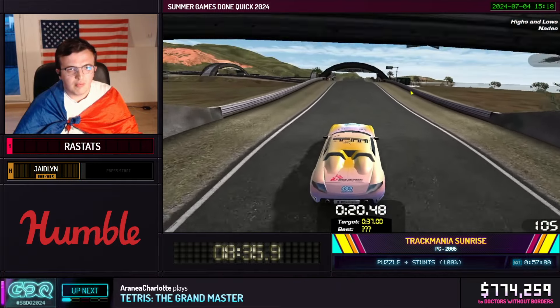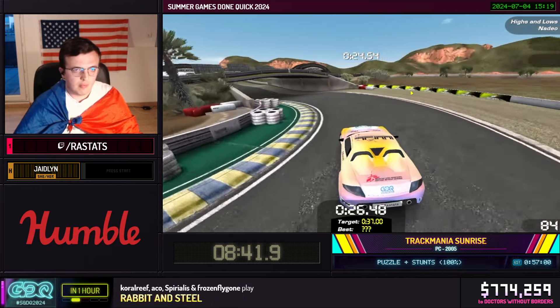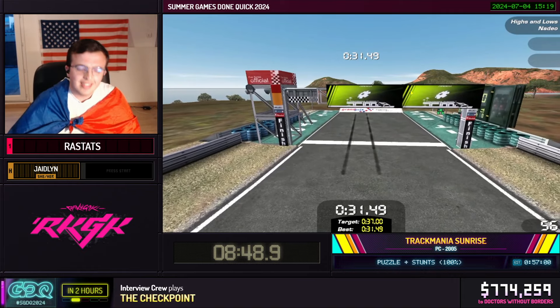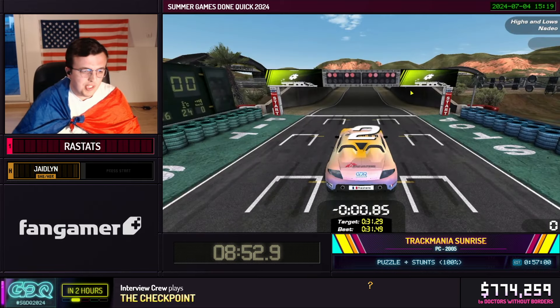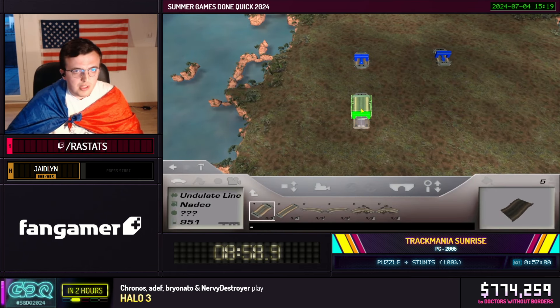Just very quickly, we have a new incentive open for our Rabbit and Steel run — the four-player Lunar Red Darkhouse. If met, the runners will showcase a Lunar Difficulty run of the Red Darkhouse stage after the main run, which is very hard. So go ahead and get those donations in. I just missed it by two tenths — we're going to come back to this track a bit later to switch to the others.